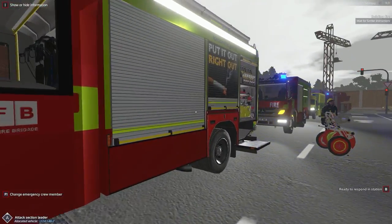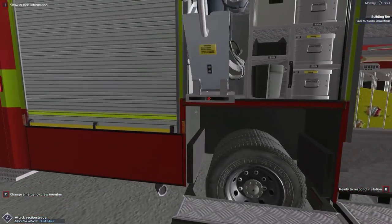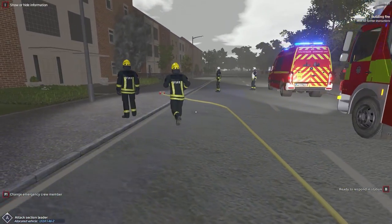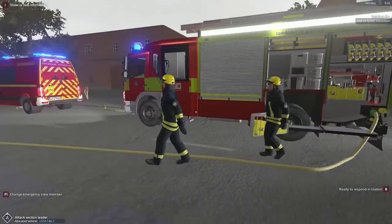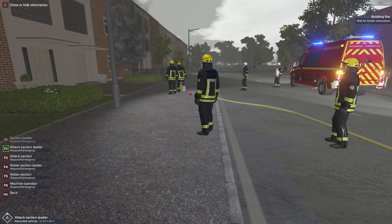I'm going to go ahead and lift this gate up and pull this out. We're waiting for somebody to get the hose, but I think we're the wrong person — so get ready to change. I think it's F3 that we want to be.